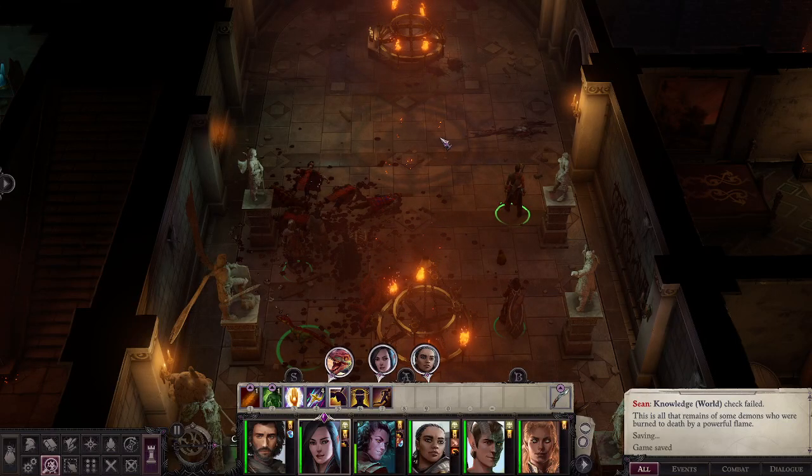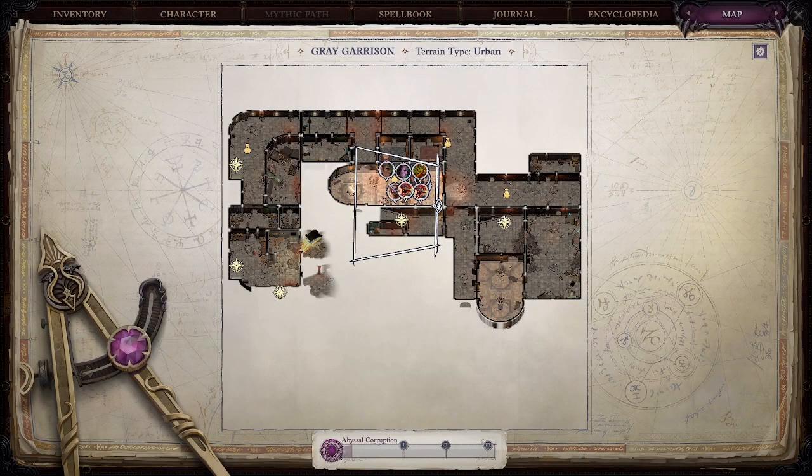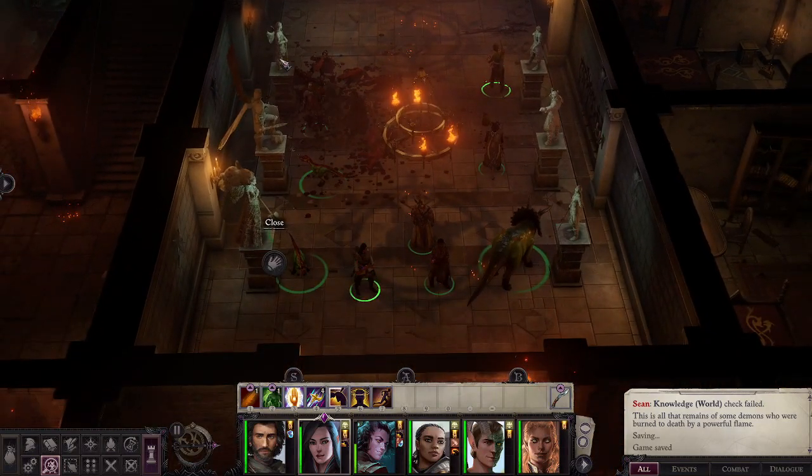Welcome everyone, this is Papa Sean and we are looking at Pathfinder 2. This is the Gray Garrison and we are located right here in this little chapel. There will be a succubus when you come in here and some followers. But what you're going to notice is that there is a statue puzzle.